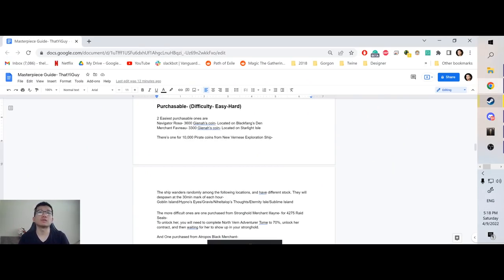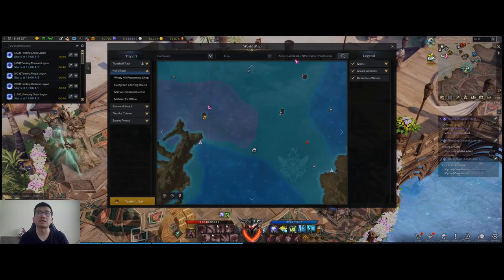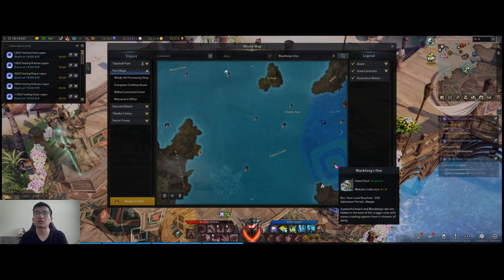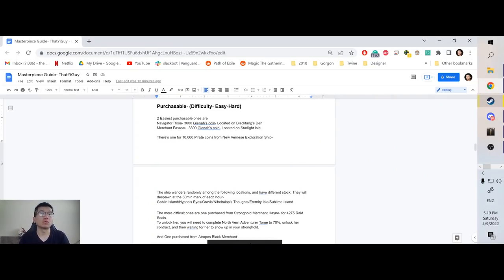Next are the purchasable masterpieces. Two of them are very easy: one requires 3,600 Gildnut coins and one requires 3,300 Gildnut coins. I've previously made a guide on sailing coins covering where to get certain coins, so feel free to reference that video. You can go to Navigator Rosa on Black Fang's Stand or Merchant Favoro on Starlight Isle to purchase those two masterpieces. If you're ever lost on the sea map, you can always search — just type the island name in the search bar and it will tell you exactly where to go.